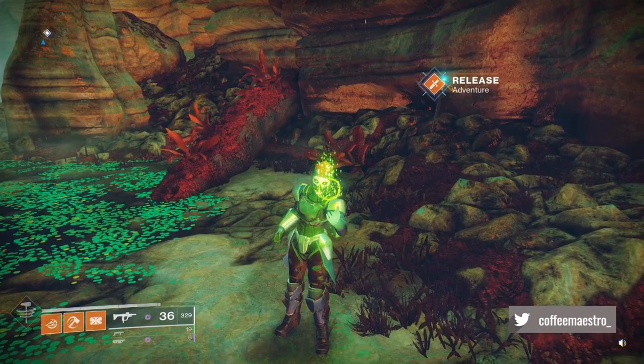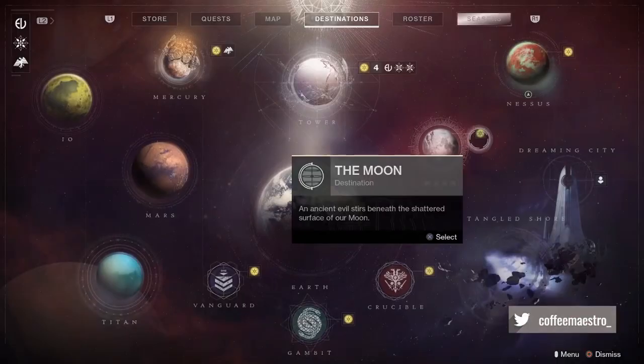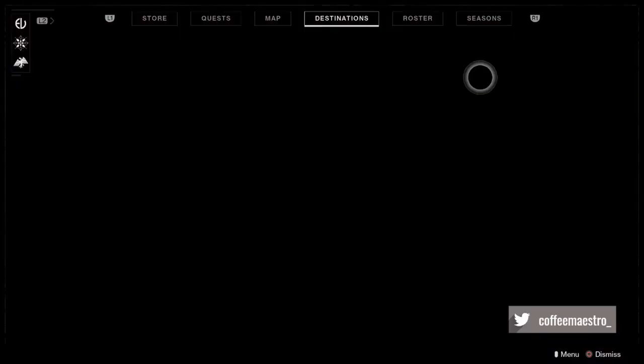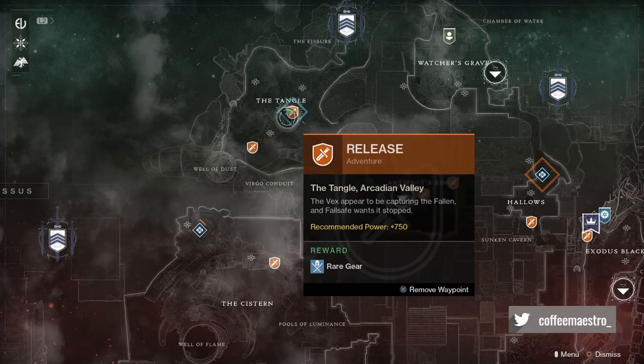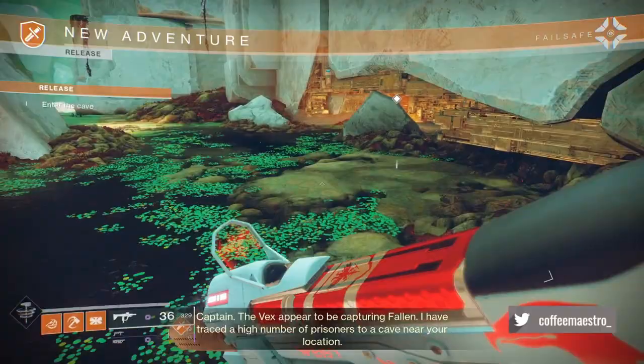What's up everyone, it's Coffee Maestro here back with another video. In today's video I'm going to show you guys a fast way to get prime engrams and exotic engrams in Destiny 2. First, you're going to head to your destinations, go to Nessus, and look for an adventure called 'Release,' then start it up.